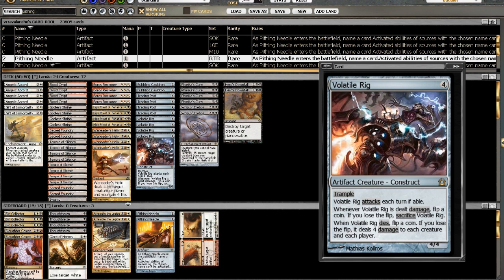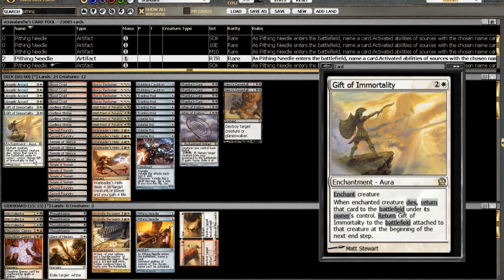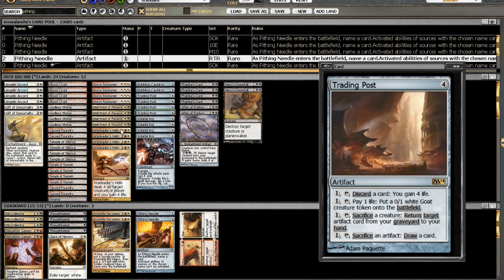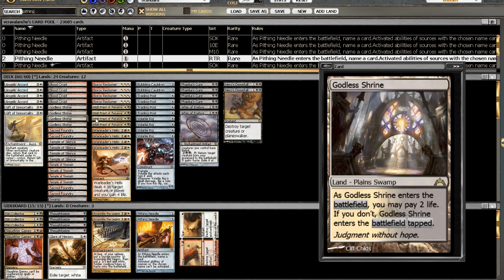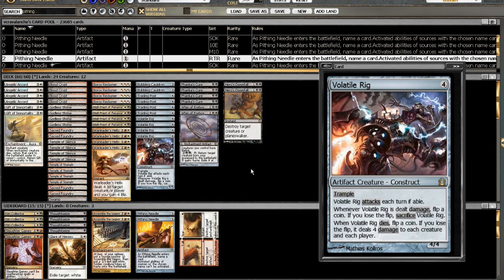I'm not expecting this deck to be revolutionary and just win every matchup. I think it's going to be a very fun deck, especially if you get Gift of Immortality hooked up to a High Priest of Penance — that's actually a nice little curve. Anyway, let's see how this deck works. This is Kevin with Gathering Magic and RogueDeckBuilder.com. Thanks for watching.